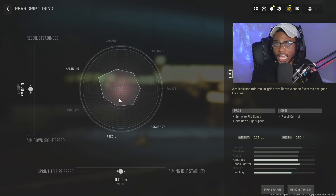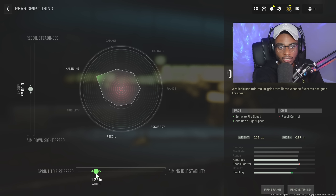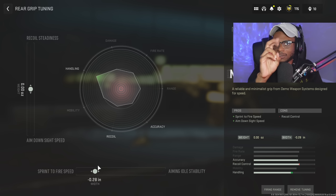What I like to do here is max out the sprint-to-fire speed. We're going to slide over to the handling tab until we see it reach its peak, and we're not going to go any further. Right around 0.28, you can see it isn't going anywhere, and then once we start getting into the 30s it starts to decrease. So around 0.28 is where this is going to be maxed out, and that's where we're going to leave it.